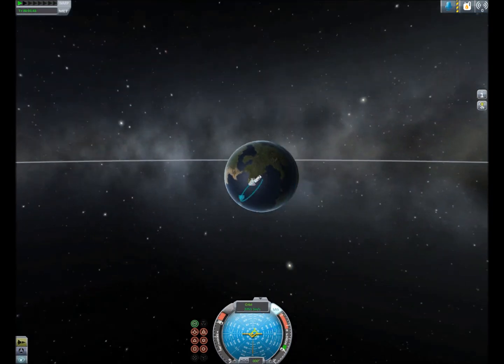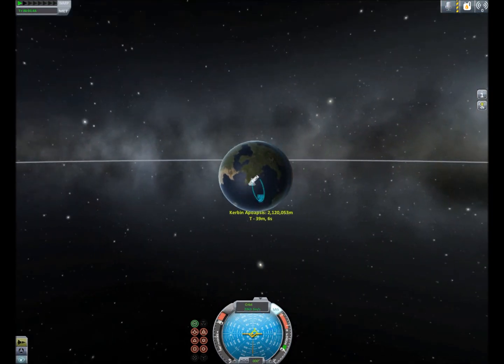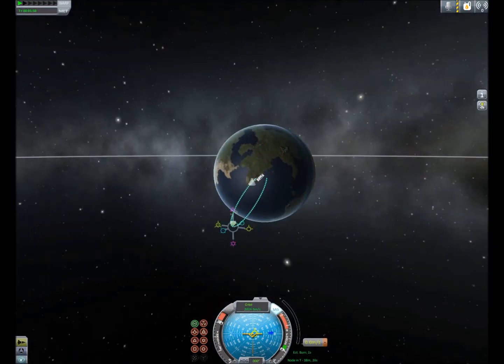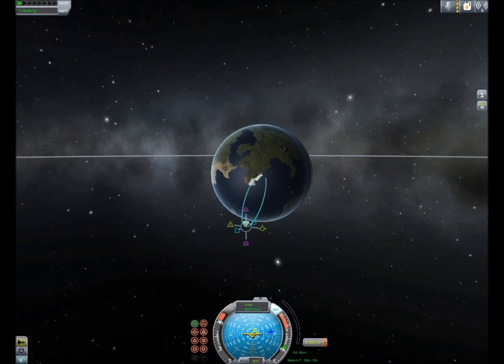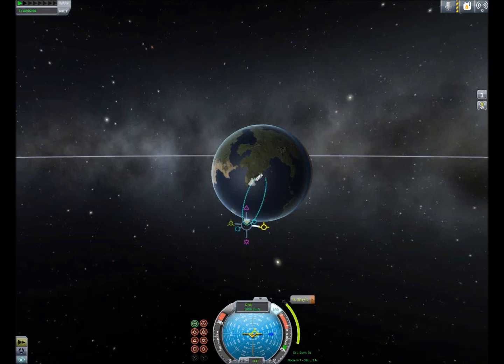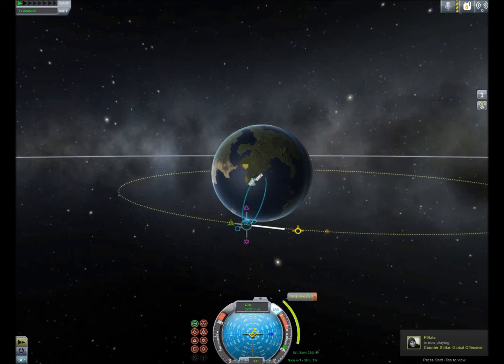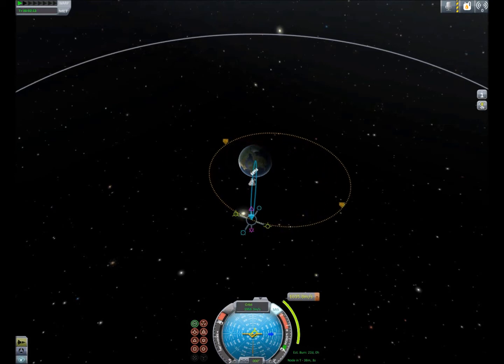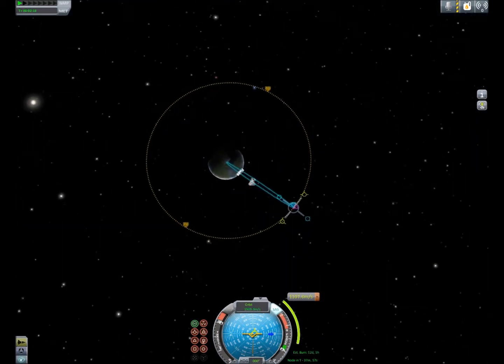We're going to close that out by right-clicking on it. By right-clicking on the maneuver you can also add another maneuver, but we'll get to that in another tutorial. Right now we're just going to be executing one maneuver. You need to make sure that you have enough time to execute it — in about 38 minutes we will be intersecting this maneuver, which gives us plenty of time. So let's pull the prograde out. If it closes, you can just click on it again and it will reopen.